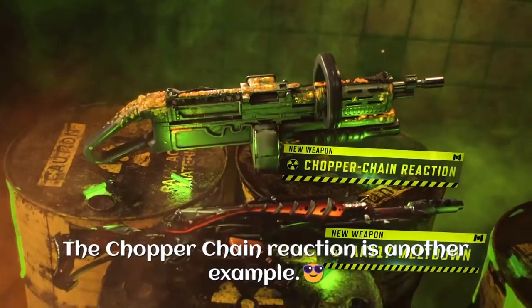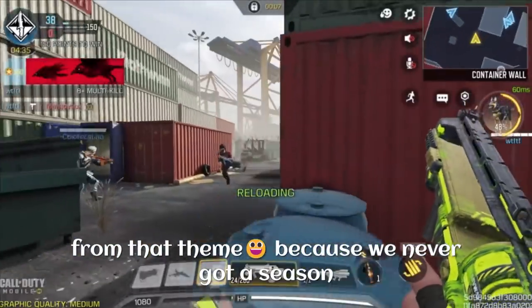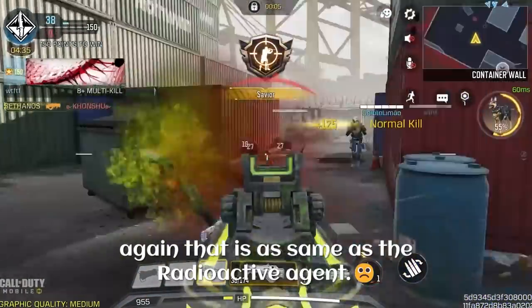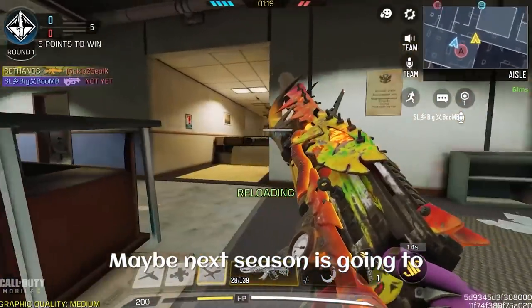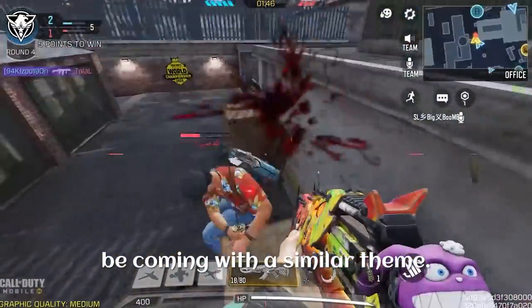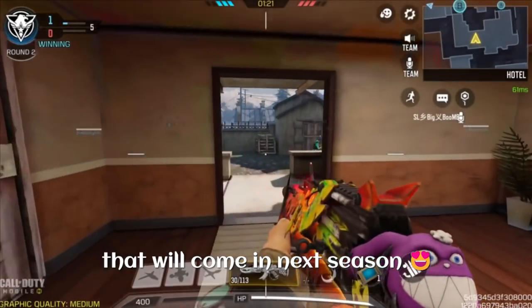The Chopper Chain Reaction is another example. I'm happy that they are finally giving us something from that theme, because we never got a season again that is the same as the radioactive agent. Maybe next season is going to be coming with a similar theme — anything can happen. Now we can confirm three legendary blueprints that will come in next season.